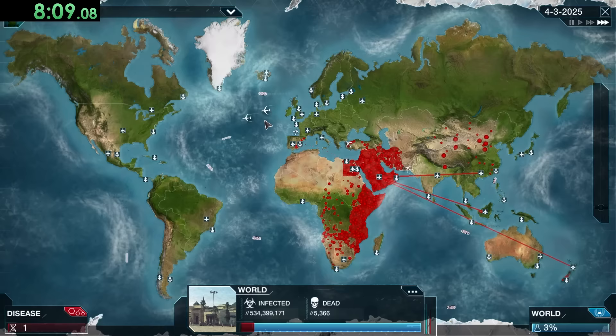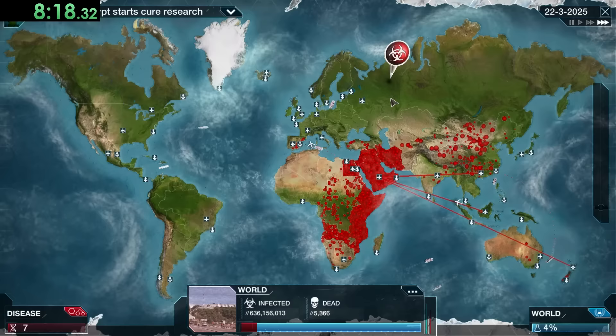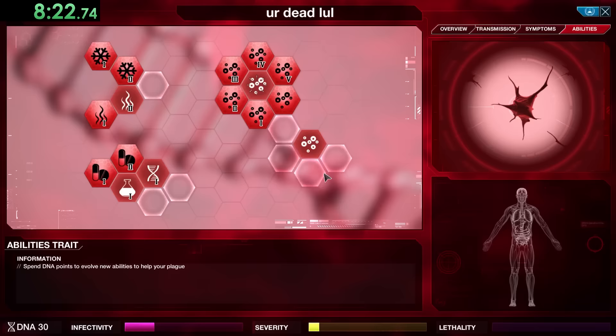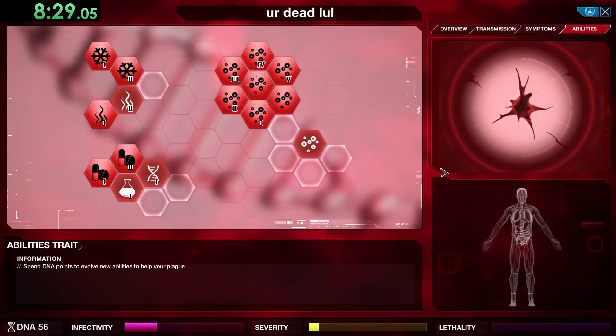We're also going to get some Genetic Hardening so that people can't come up with a cure fast enough, especially because right away we're going to start making our plague lethal. At this point we've waited so long there's no point in waiting any longer — we're going straight into lethality and getting things that will make it harder for people to cure this plague.